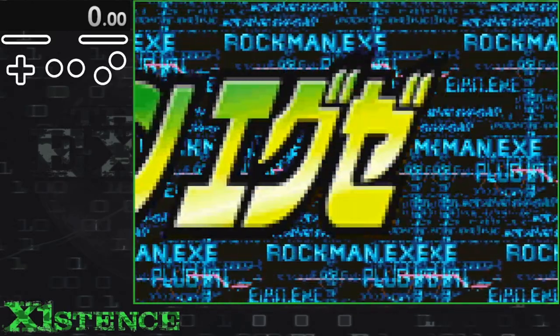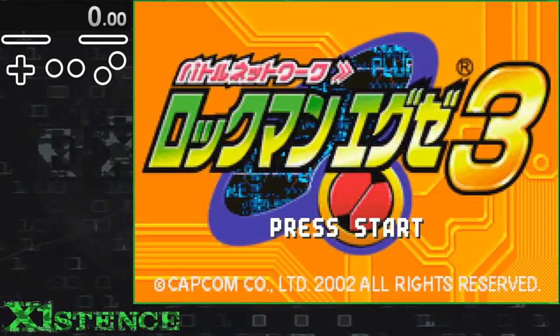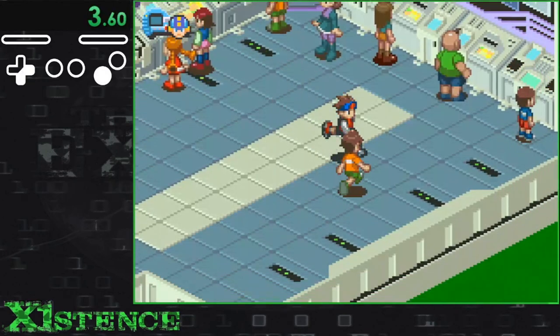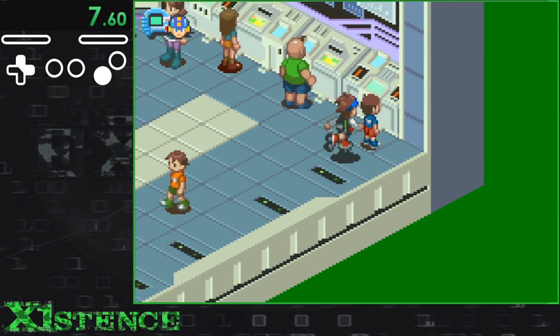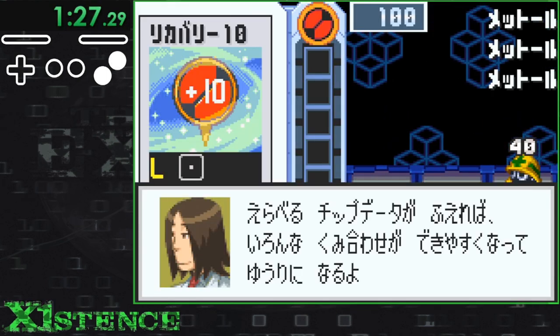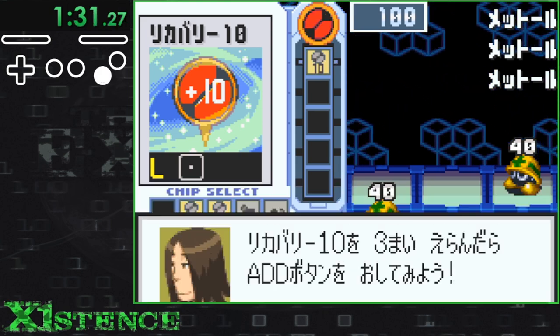BN3 is my favorite, so I was most excited to play this one again. I'm using the Japanese version of White because it's the quickest one I had access to. Lan and crew start off in Scilab, a different prison. We need to talk to everyone in the room before we can start the mandatory tutorial. The first two fights are exactly the same as in BN1, but this time the third fight also has a fixed draw.